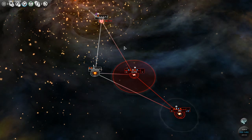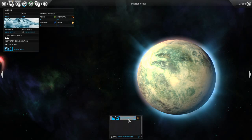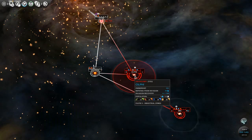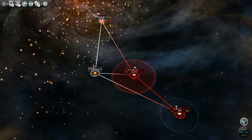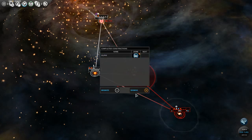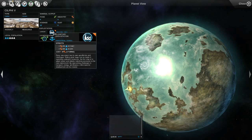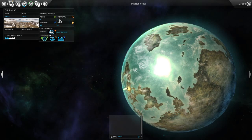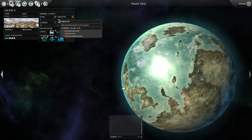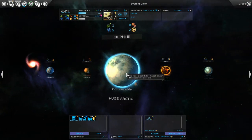We can colonize arctic planets now. Let's cancel what we had and colonize this huge arctic planet with ten turns. We also completed the evolved soils exploitation and our industrial zones exploitation on our tundra planet — we get plus two from population, plus one from its type which is tundra, and plus one from infrastructure which is the industrial zones. Now we want to colonize the huge arctic planet — very good potential there.